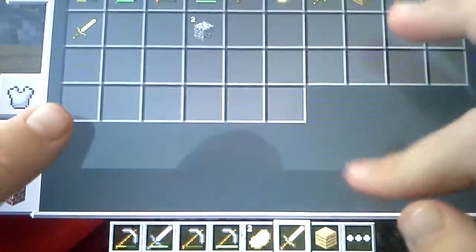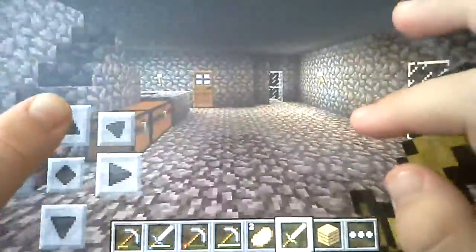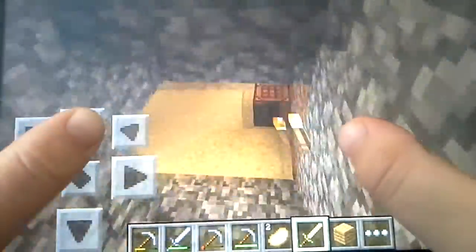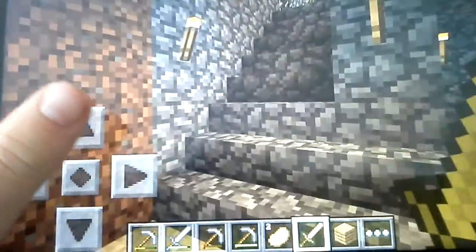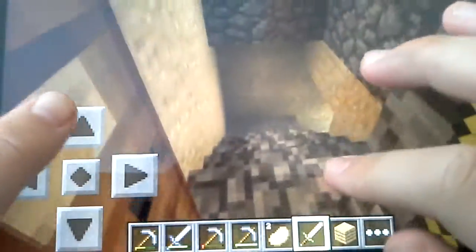So this is the hotel that I made. It's pretty big. I'll show you downstairs. It's already night. But this is the downstairs area, and then down here it takes you places.